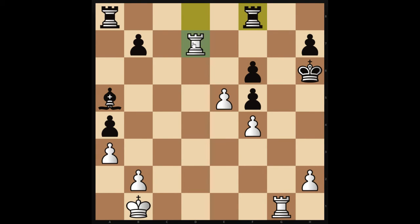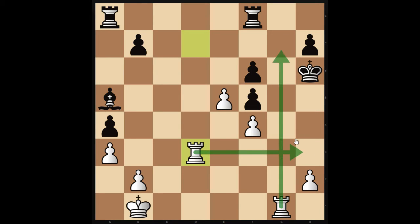Our next move, and the real killer in this position, is Rd3. Rd3 with the unstoppable threat of Rh3 checkmate, with the double rooks. Too strong.